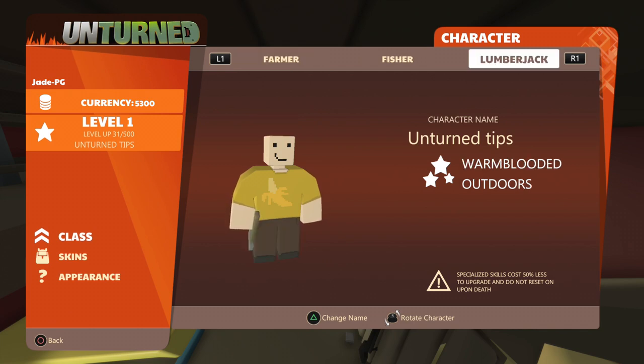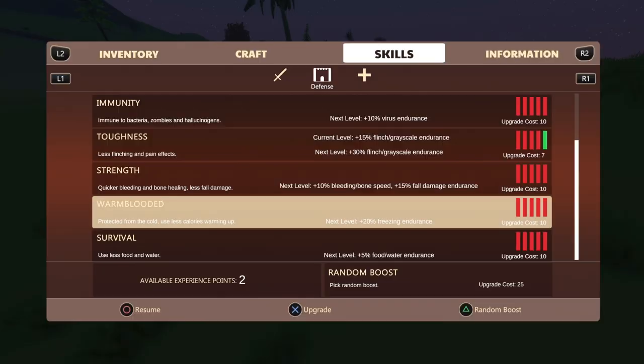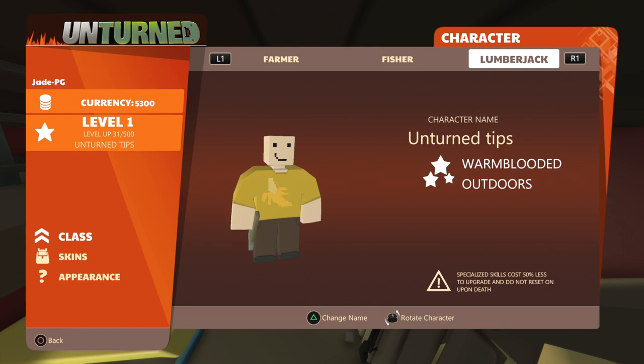The lumberjack is probably going to be one of the best classes if you're on a snowy or cold map. At level one you have 20% reduction in freeze damage and need 20% less food. At level five you'll have 100% freeze damage taken away — so you can still take damage but a hell of a lot less — and the same goes for food, 100% less need for food. And since he loves swinging his axe, you do a lot more damage to trees and boulders — a great way to get lots of scrap. At level one it's 10% extra damage, and at level five 50%, meaning you harvest trees and rocks 50% quicker.